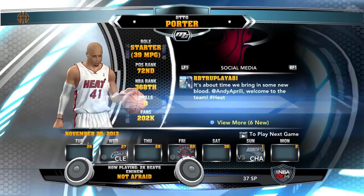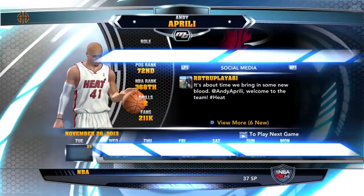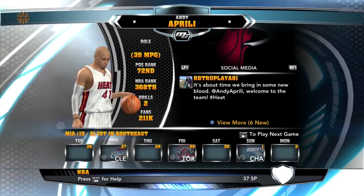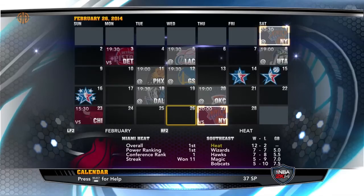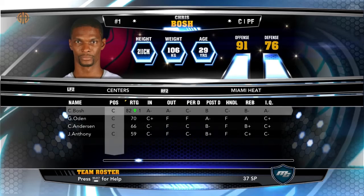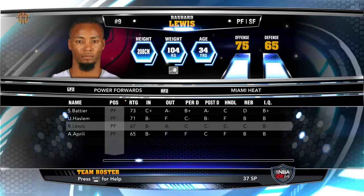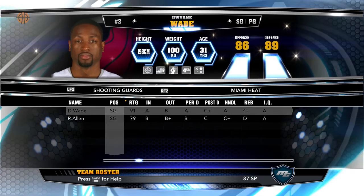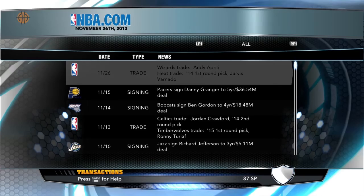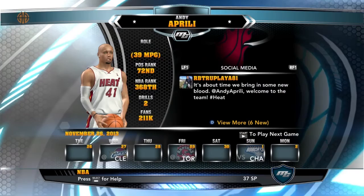Every time I asked to be traded to the Heat, it went through — just like this time. So here I am at the Miami Heat. I'm around a 65 overall, I was a starter at Washington, and now I'm still a starter here as a power forward — even though I'm the worst one on the team at 65. They basically got me for nothing, trading only an unknown player and a draft pick. So if you were a starter, you remain a starter on your new team. That's it for today — thank you for watching and see you next time.